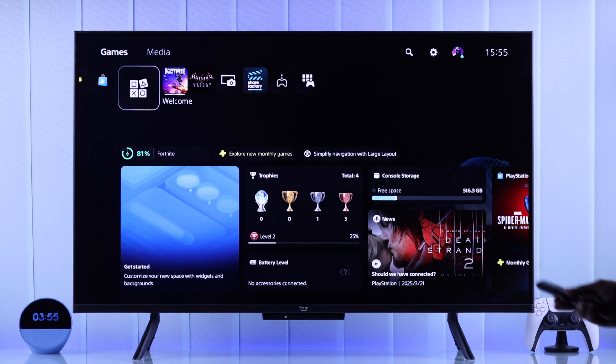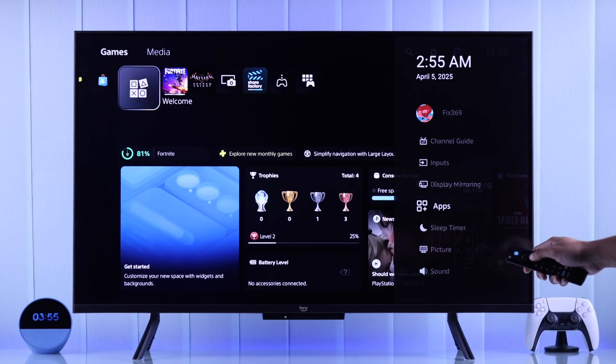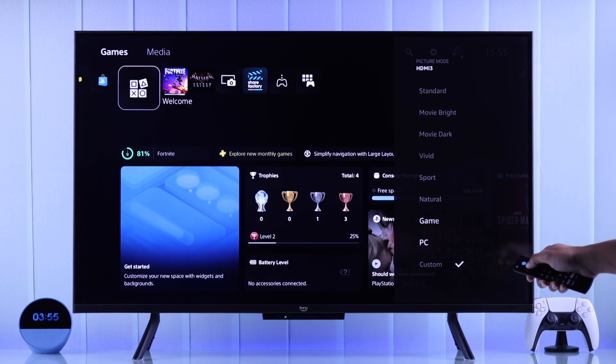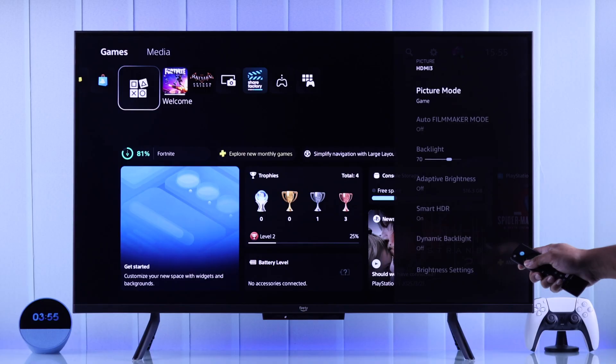After switching to our PlayStation, we'll need to press the settings button on the remote, then go down to Picture, then open Picture Mode. Here you'll find the mode called Game — just switch to it, and now the latency will be decreased.